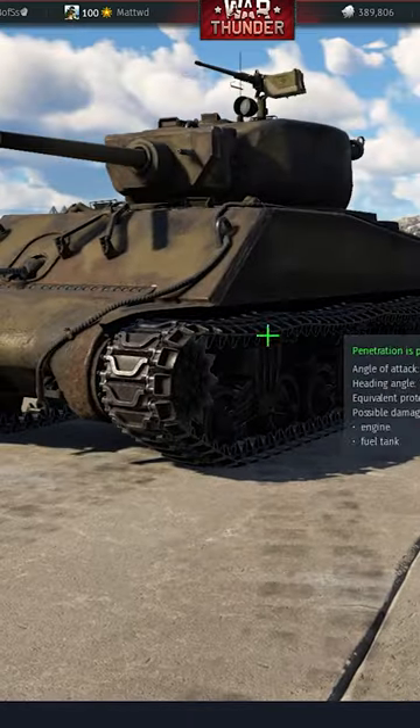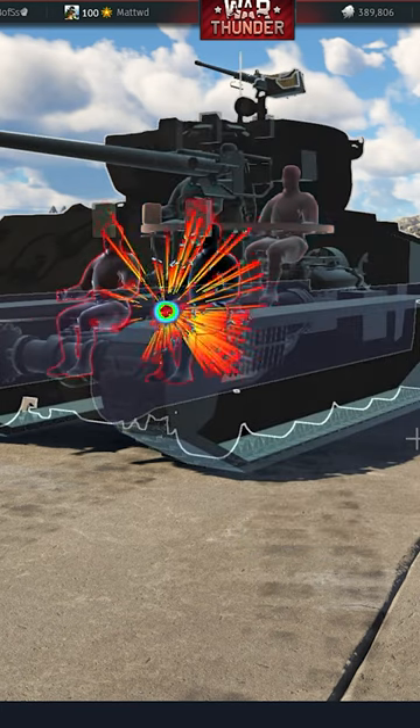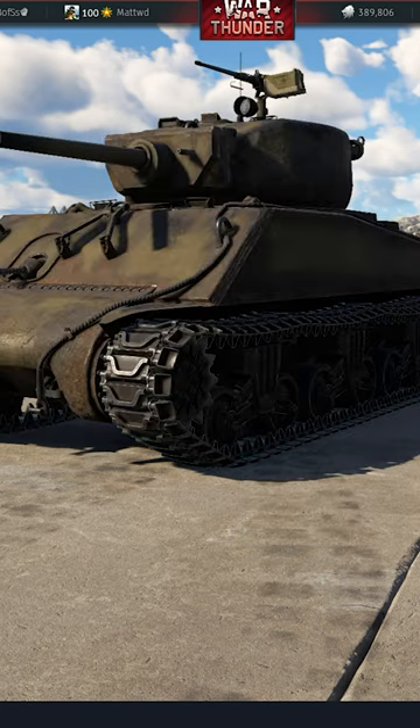My favourite place to shoot the Jumbo is when they angle ever so slightly too much — you're actually able to shoot a shot right in between the track and the hull armour. You'll hit the weak side armour and it will completely annihilate the entire vehicle.